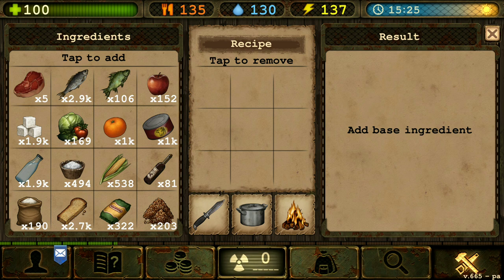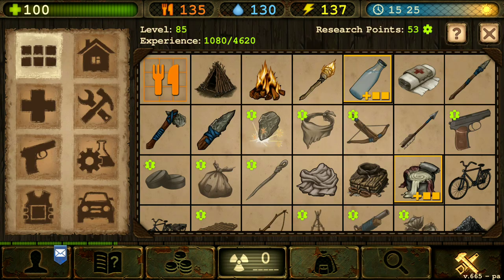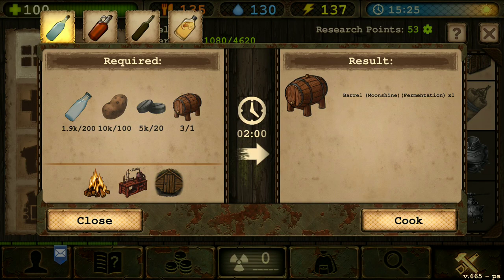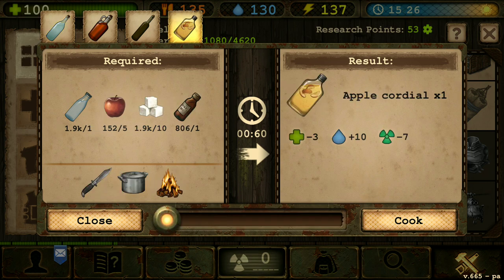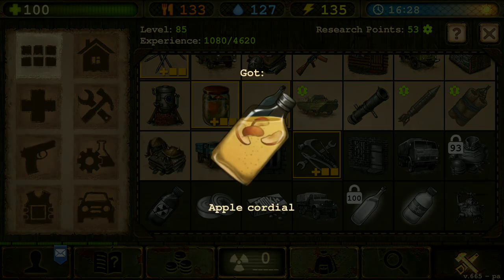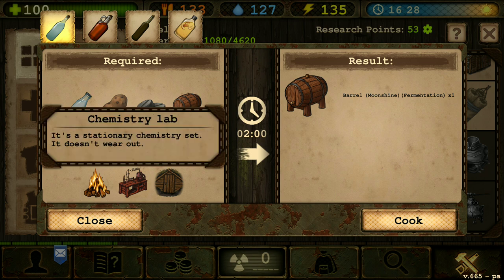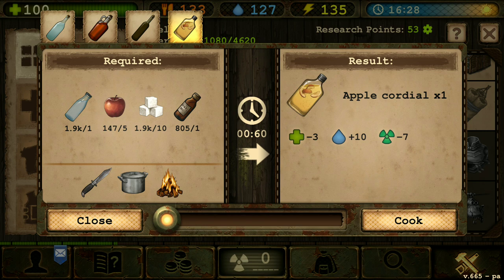Next we didn't make apple cordial — we can't cook it here, we actually need to cook it in the moonshine area. So apple cordial right there, let's just cook one. This is important because we don't actually need the chemistry lab. So you can make apple cordial without the chemistry lab — that is awesome.